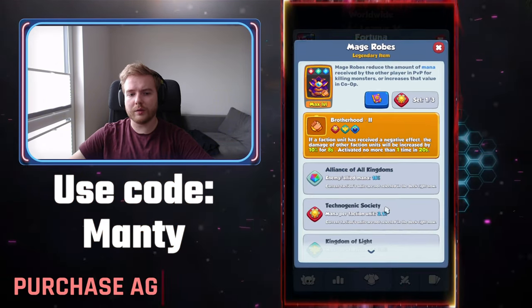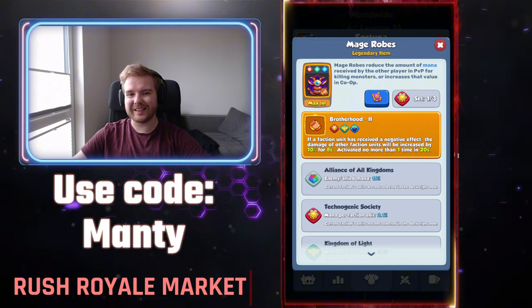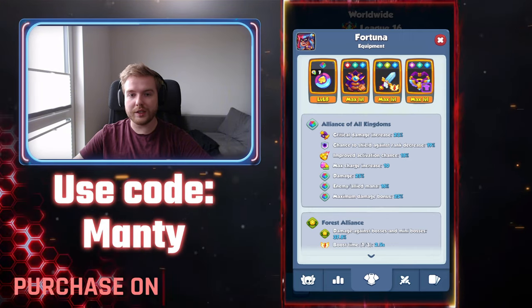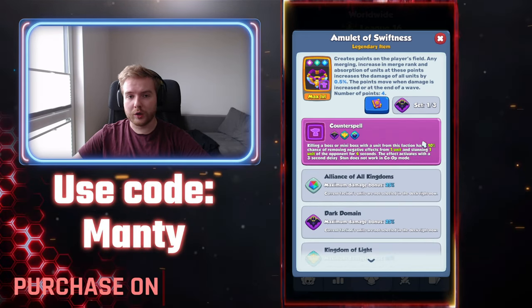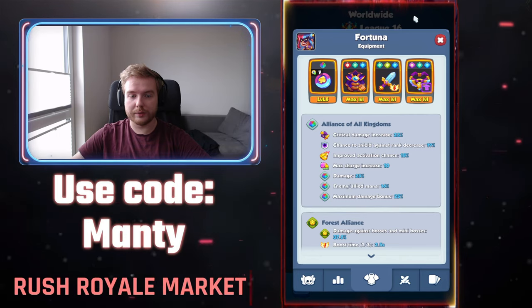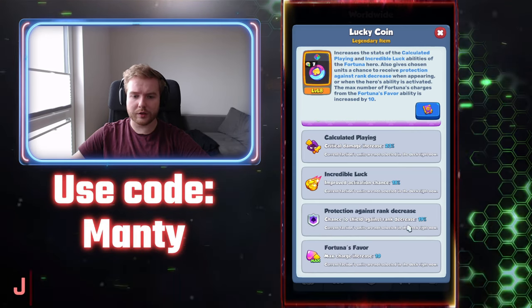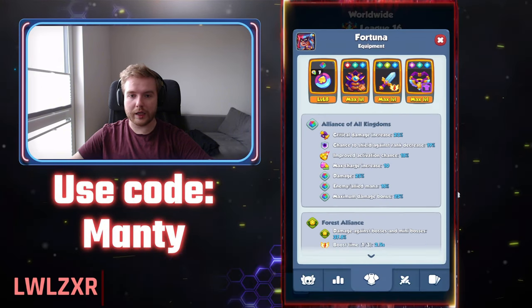This deck is played with mage drops — possibly because the deck is mana hungry — but it is played with sword. Don't play it with staff or bow; sword gives you the most damage. Because you play 8 or even 9 genies on your board, you are required to play Amulet of Swiftness, as it gives the biggest value. The Fortuna item is also required since it gives you a chance to shield against rank decrease, which is important for all Fortuna decks.